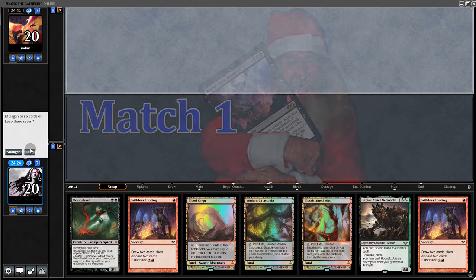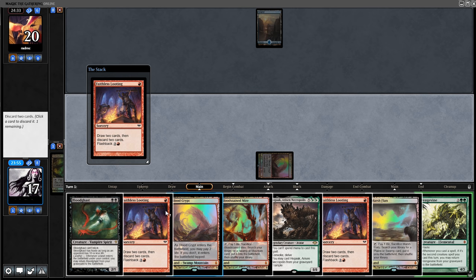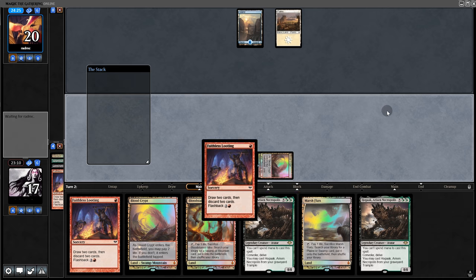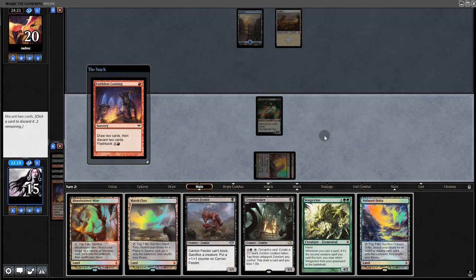Opening hand: we got Faithless Looting and some other stuff, so we fetch for a Blood Crypt, start building up the graveyard, then go with Faithless Looting hitting Vengevine and Bloodghast into the yard. When it passes back, we go Faithless Looting again, dumping the Hogaaks.